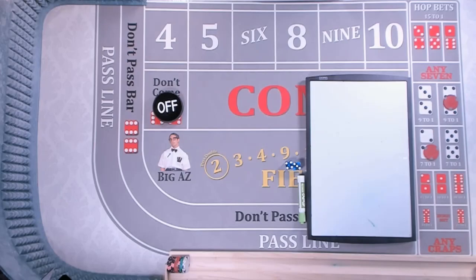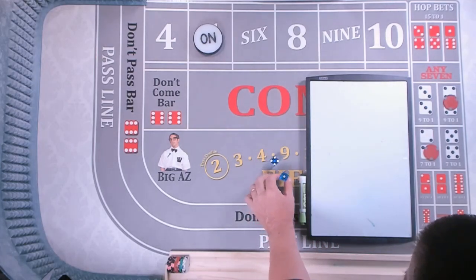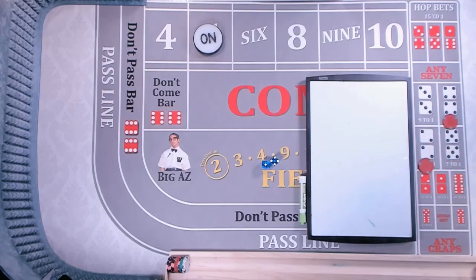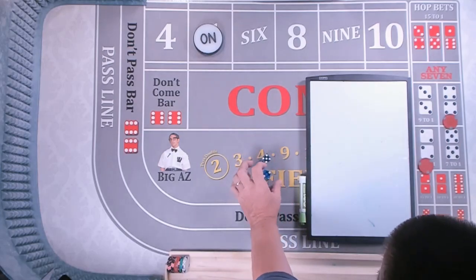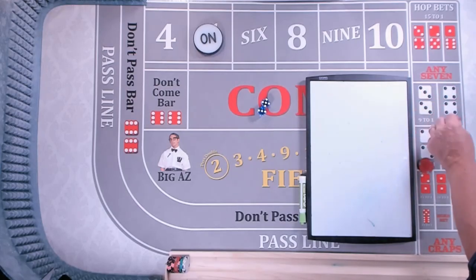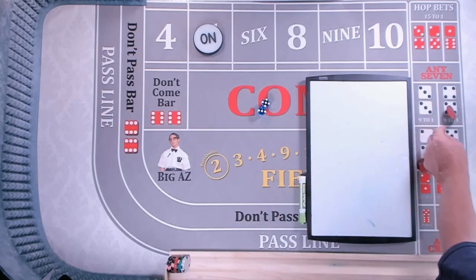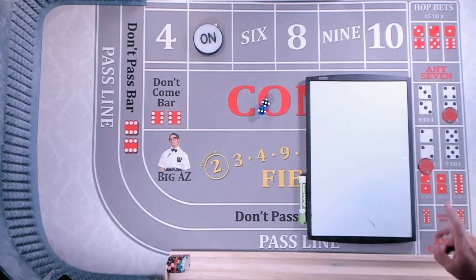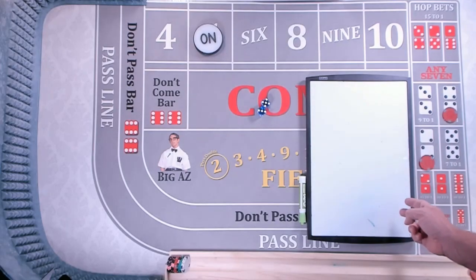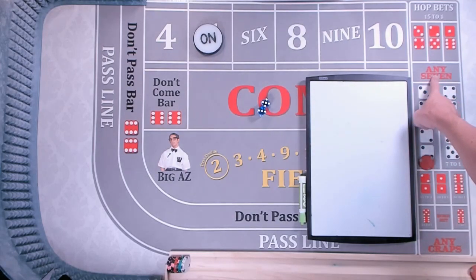When do I lose on a hard way bet? Say the point is 5 and you say dealer, I want a hard 4 and a hard 8. Your bet stays up there until you roll a number. If we roll a 5-3, that's an 8, but it's not a hard 8, so now you lose your bet. The hard 4 stays until either an easy 4 — meaning not a 2-2 — or any 7 is rolled.